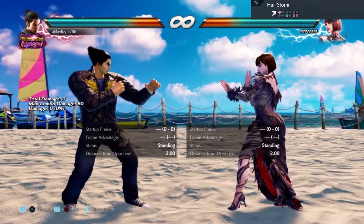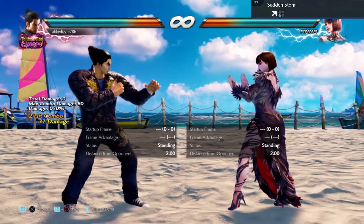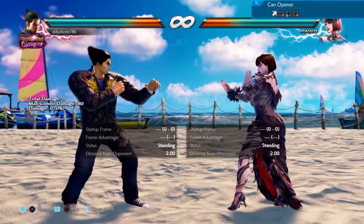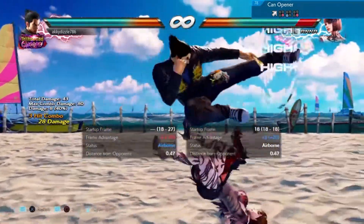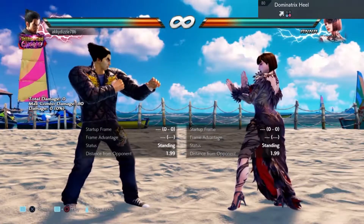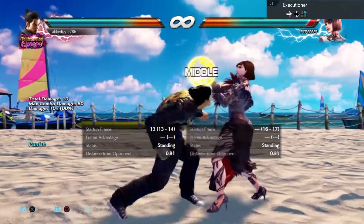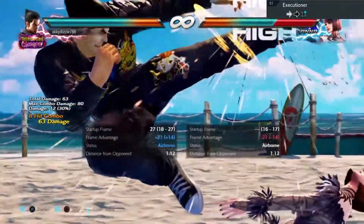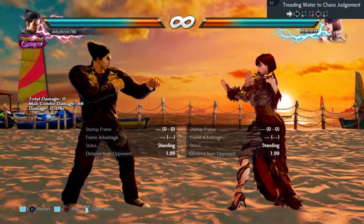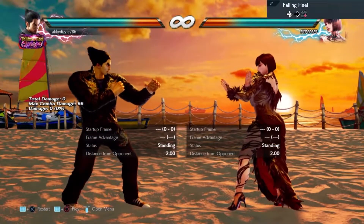Move seventy six — sidestep after the first two hits to the right. Move seventy seven — you can sidestep right. Can opener is a low parry. Move seventy nine — pay your electric bill on this one. Move eighty is safe, leave it alone. Move eighty one is wild rising two. Move eighty two is auto twin pistons. Move eighty three is back one two. Move eighty three is safe — if you know how to punish it, leave a comment. Move eighty four — you can sidestep right.